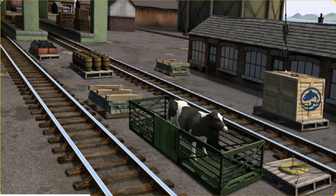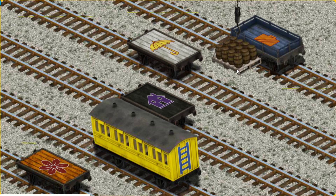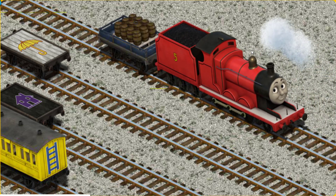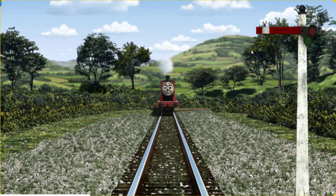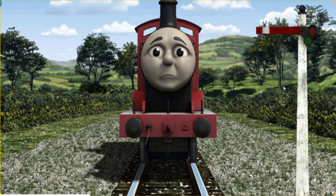Show Cranky where the water barrels are. There you go. Let's lift and load. Show Cranky where the water barrels are. Help Cranky find the blue flatbed with the picture of an orange suitcase. James puffed out of the docks. Suddenly, James had to stop because of a broken signal — he would have to go another way.